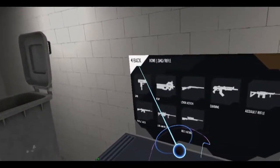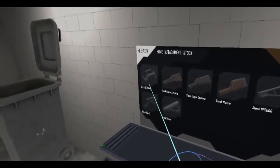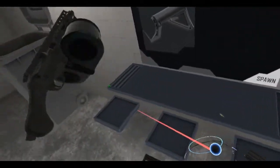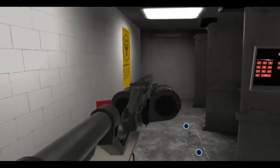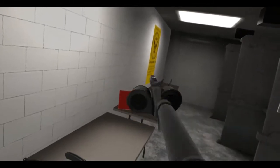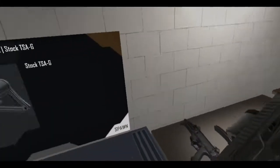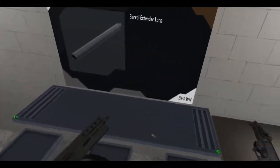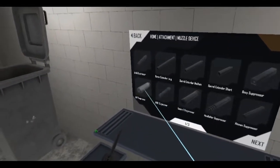You know what this thing needs — it needs a stock. Let's try this one — that's an abomination. It's too long. Let's add a barrel extender and a suppressor.